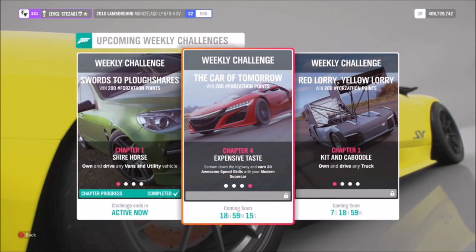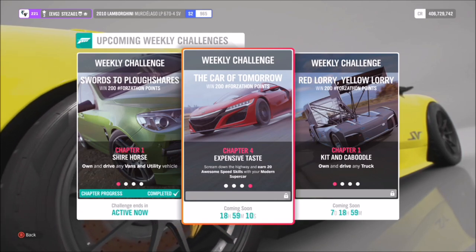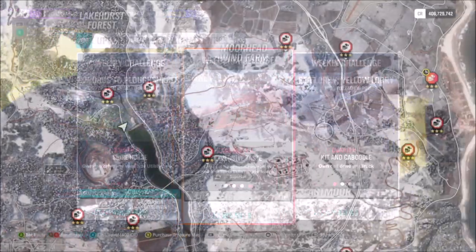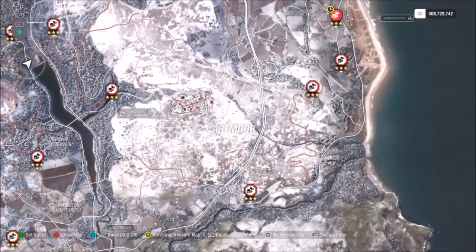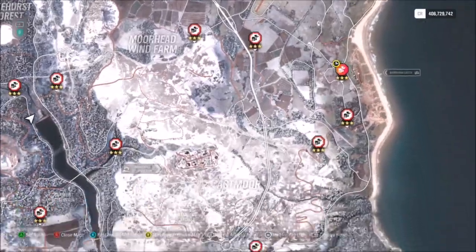The last challenge just wants you to earn 20 awesome speed skills. An awesome speed skill is roughly between 170 and 190-200 miles per hour. I'm sure you guys know how to get speed skills and what they are.